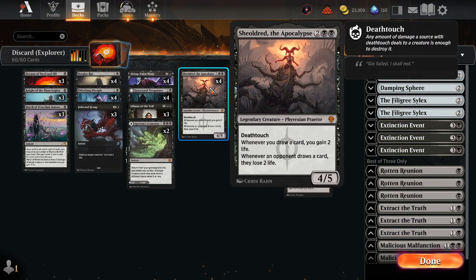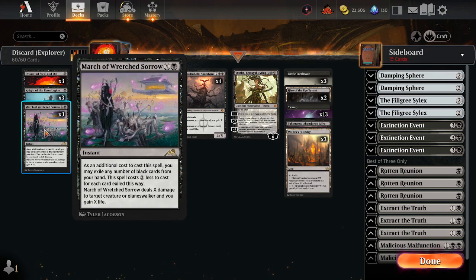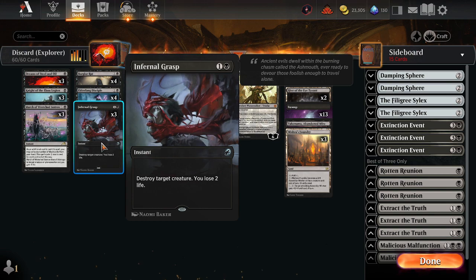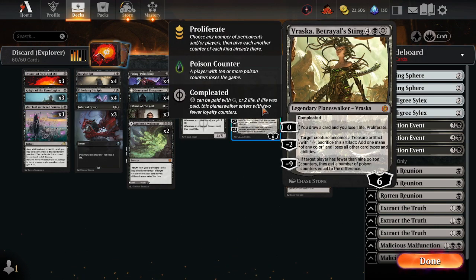Of course we have Sheoldred, the Apocalypse — the game winner if your opponent cannot answer it. For removal, we have March of Wretched Sorrow at instant speed with incidental life gain that also hits planeswalkers. My personal removal choice is Infernal Grasp — just destroy anything and worry about the life loss later, in true black color fashion. We also have a singleton Vraska's Betrayal Sting for extra card draw, and it can double or triple up on removal if left unopposed.